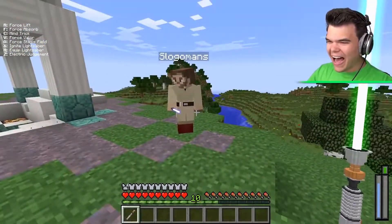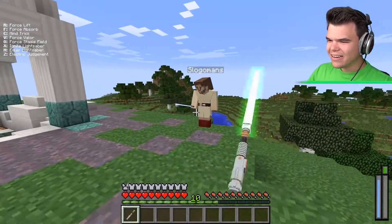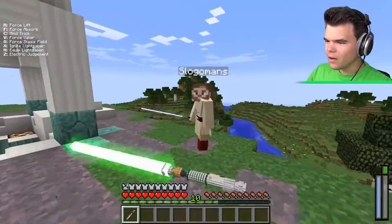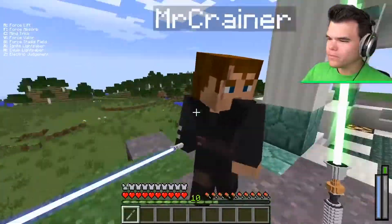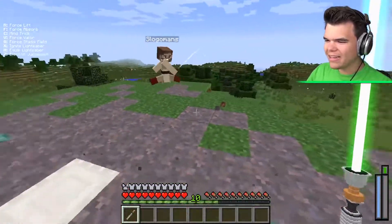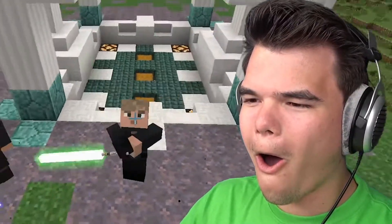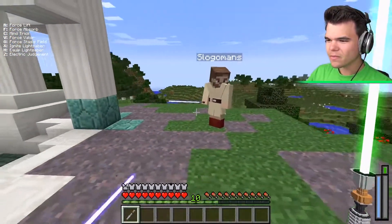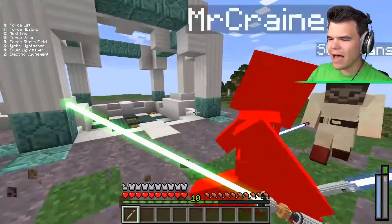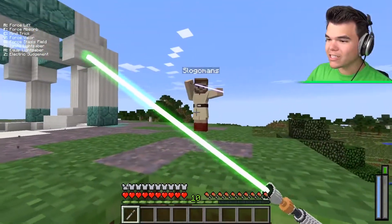The lightsabers deal damage just by touching each other - you don't even need to click. Jelly notices his lightsaber is green. They discover that simply walking into each other with lightsabers active causes damage, and someone tries blocking. They're amazed you don't even need to left-click - just touching the saber does it.